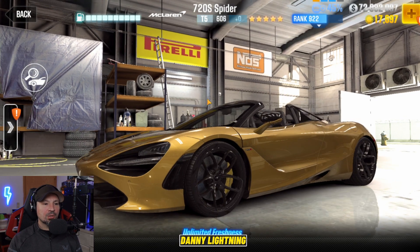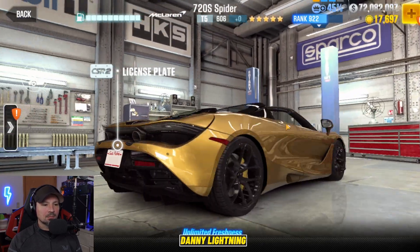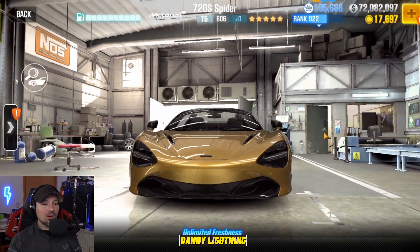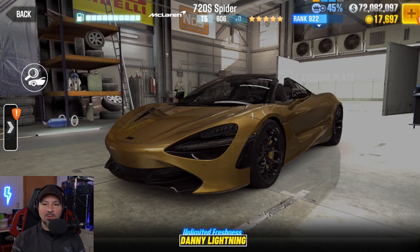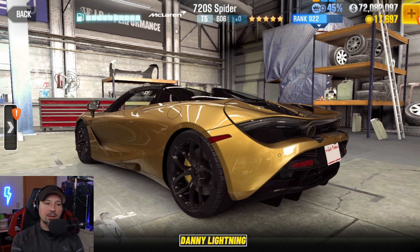Next season's Prestige Cup car should be the McLaren 720S Spider. Looks pretty cool, right? Cool looking car, guys — check it out. Tier 5, 5 purple stars, 5 golden stars on mine. Mine has golden stars. But you should be able to use the purple or the golden star version, and more than likely the other variants.